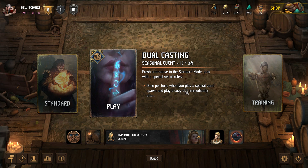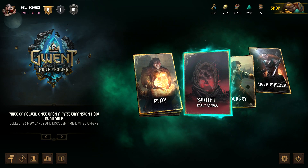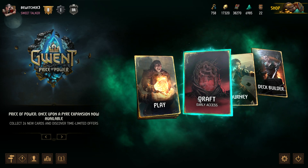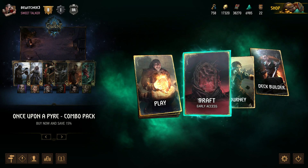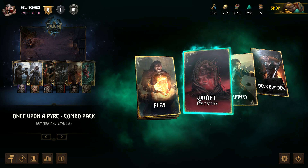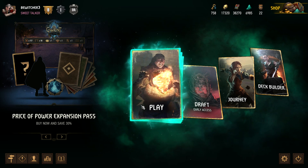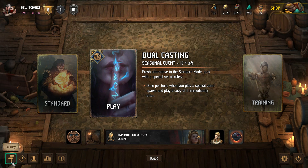The last game mode is draft. Draft mode allows you to draft cards from different factions, which is great for experimenting with combos across factions. If you like drafting cards and doing interesting cross-faction combos, that mode could be for you.